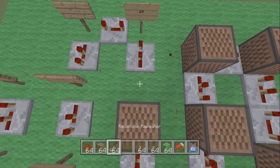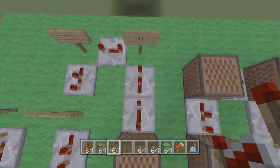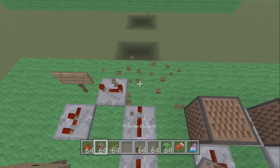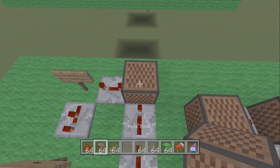Place a redstone repeater and click it three times — one, two, three. Place another one and click it once. Place another note block and this one is 24 — count up to 24.